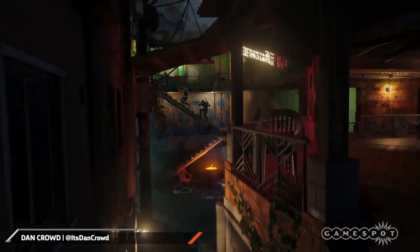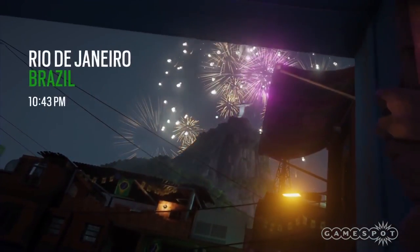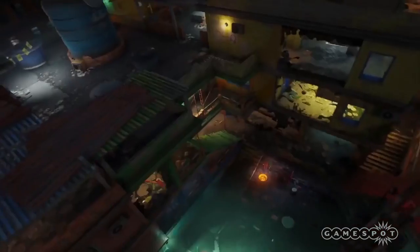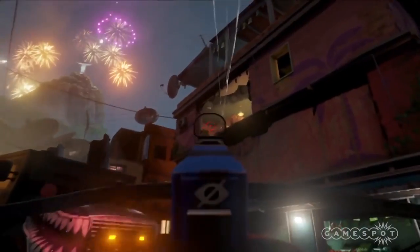Rainbow Six Siege has just received the third of its four planned Year One DLC packs, Operation Skull Rain. The Brazilian themed DLC adds two new operators, attacker Capitao and defender Caveira, a new map Favela that features exterior shell destruction, a tactical realism custom game mode, as well as a bunch of minor fixes. I've spent pretty much a full day diving into the new content, so let me give you the rundown on what I've found.